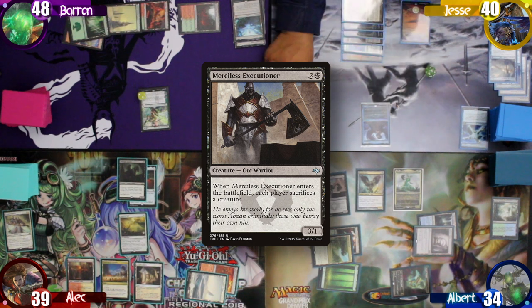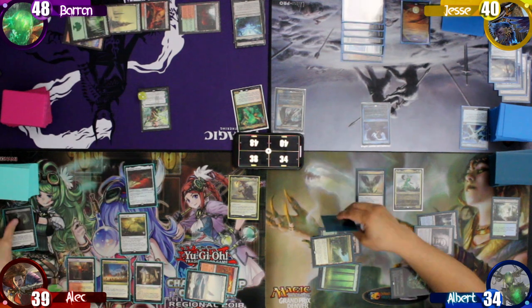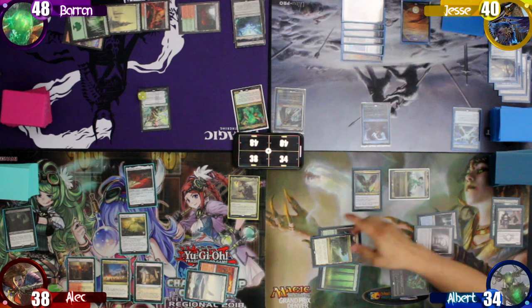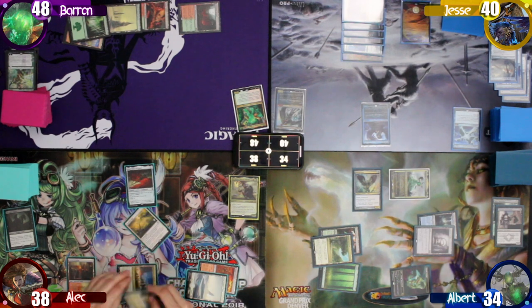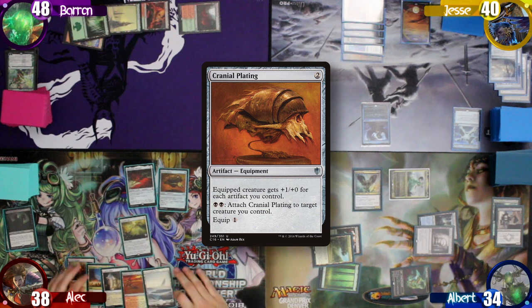I follow that up by choosing to cast the Executioner again from the graveyard. Jesse sacks his Ishii, I sack the Executioner again, and Alec sacks his Midnight Reaper. After that, I enter combat and swing Muldrotha at Nissa, finishing her off. On my end step, Alec flashes in a Cranial Plating and moves to his turn.